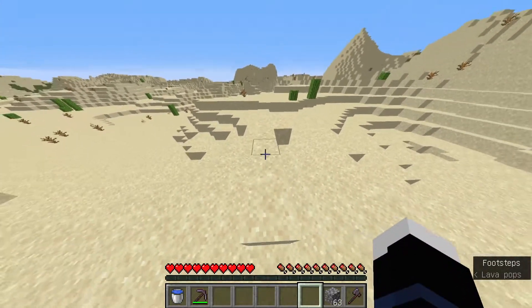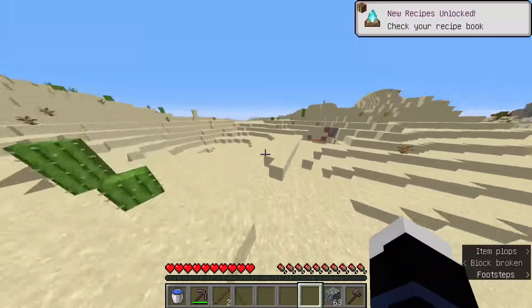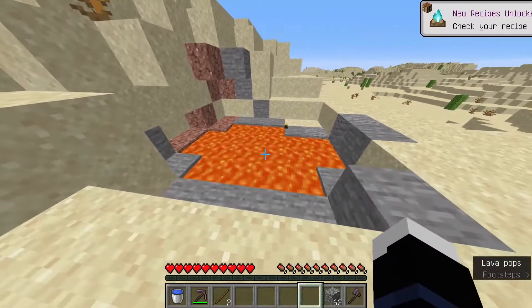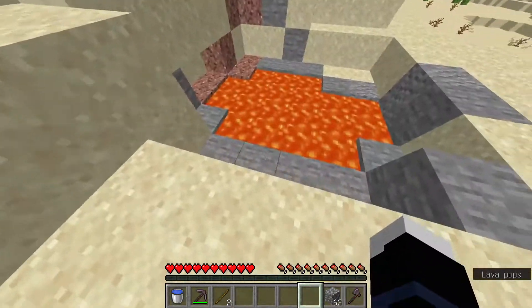Find a lava pool in something like a desert, because lava pools in deserts are the most — well, it's really easy to find one in the desert.